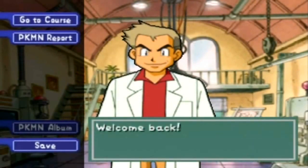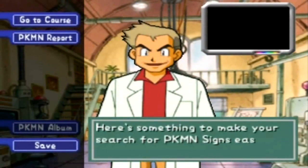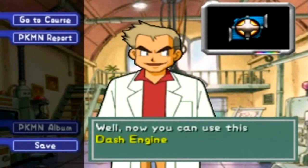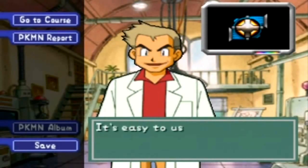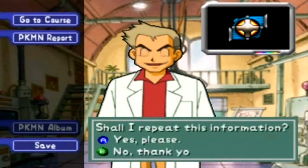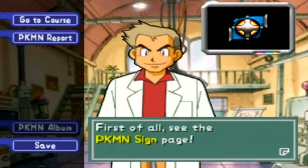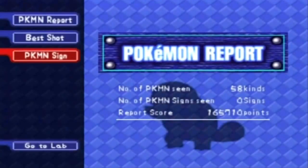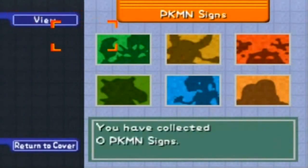Welcome back. Here's something to make your search for Pokemon signs easier — wouldn't it be great if the Zero-One moved faster? Well, now you can use this booster. Press R to make the Zero-One move faster. So basically we can speed through all the levels and just find the Pokemon signs where they are, which we're going to do next episode. But I'm going to show the Pokemon report and just show the signs we need to look for.